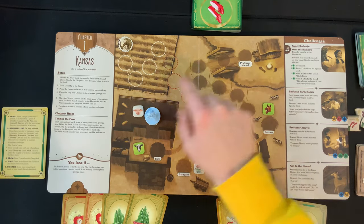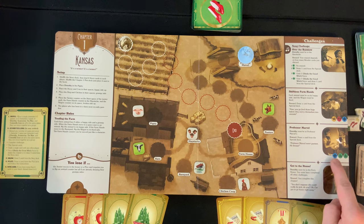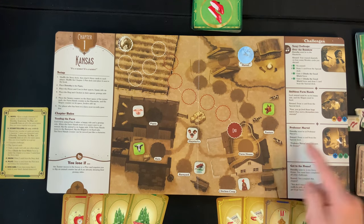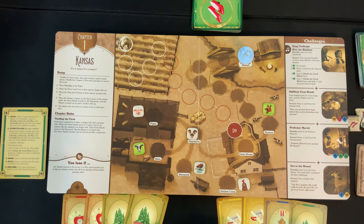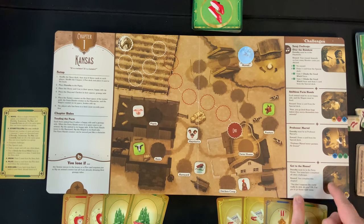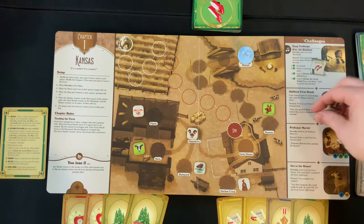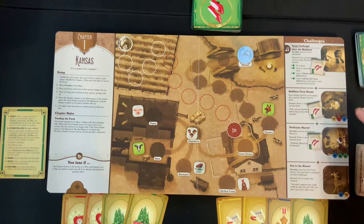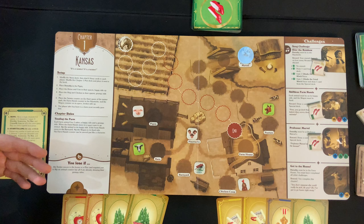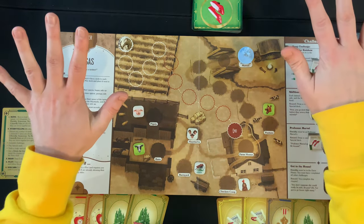The next challenge says Dorothy must be at Professor Mabel — so you have to get Dorothy all the way over to that spot, and whoever's turn it is discards a blue, green, and green card, at which point you draw a card from the special deck. In chapter one, the last scenario is 'get to the house' — Dorothy must be in the farmhouse, and you must have completed all other challenges. If you turn in a blue and yellow card, you complete the chapter and move on to the next one.